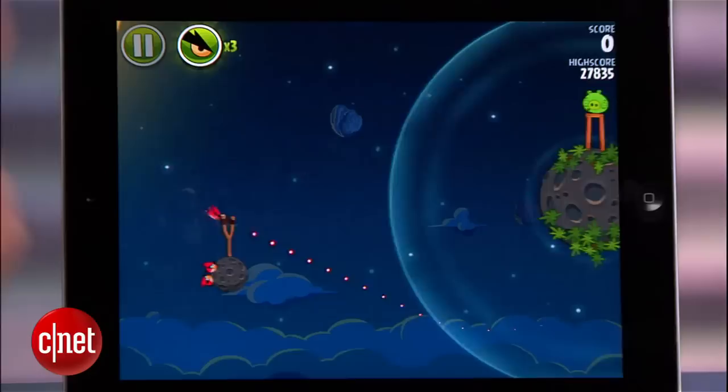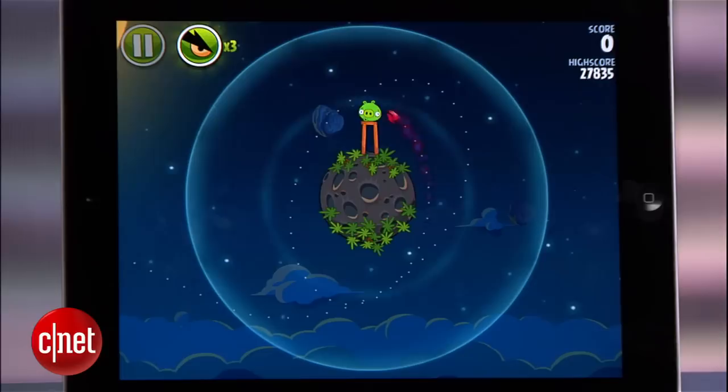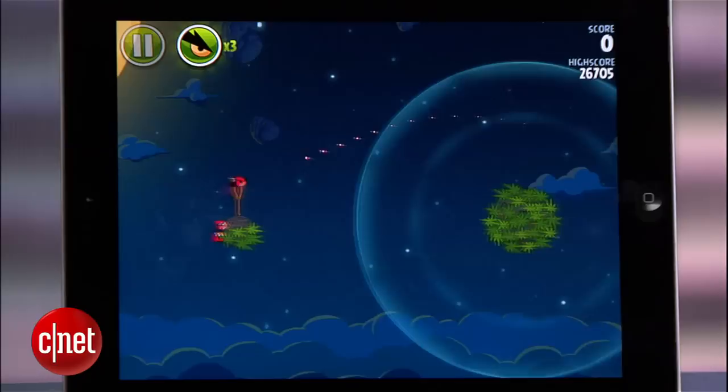The game starts you off easy so you can get used to the new concept of gravity fields. Now, when you fire a bird towards a planet or asteroid, the bird will go into orbit around the object within the gravity field, sometimes giving you several chances to hit your targets.